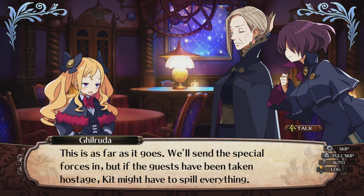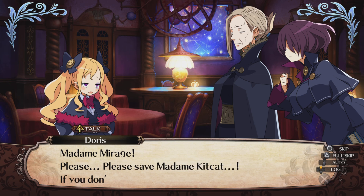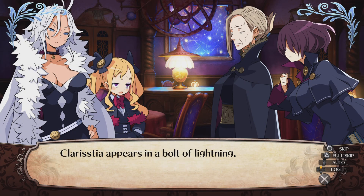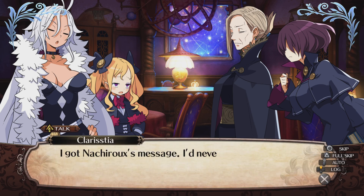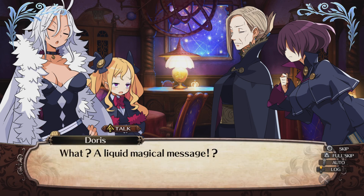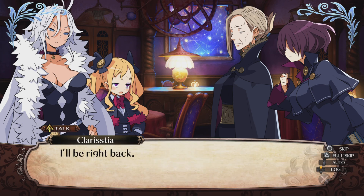This is as far as it goes — we'll send the special forces in, but if the guests have been taken hostage, Kit might have to spill everything. They're still interrogating and beating her — that sucks. We mustn't reveal anything about Yuru, no matter how minor. Claristia appears in a bolt of lightning. A message made of water — she'd never seen one before, but it reached the special train. Nachi did it — because they couldn't even send a message to Claristia before!